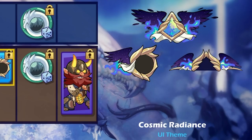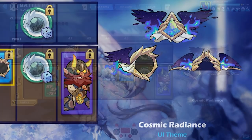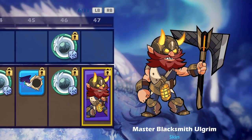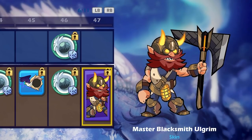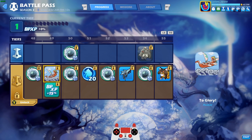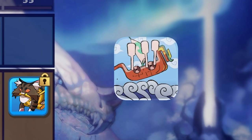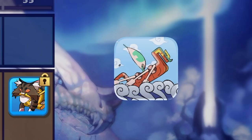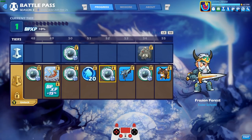More Frozen Forest color. We got the Master Blacksmith Ulgrim — our second actual skin. This is a skin that I unveiled. Pretty cool looking weapons. And we got the 'To Glory' avatar — this is a really funny avatar. Look at how fast they are yeeting that ship! They are just going.